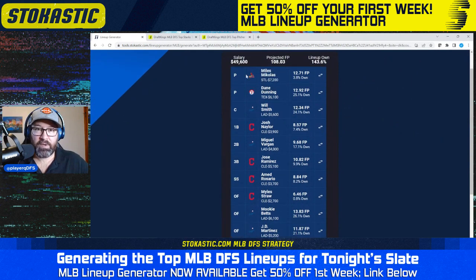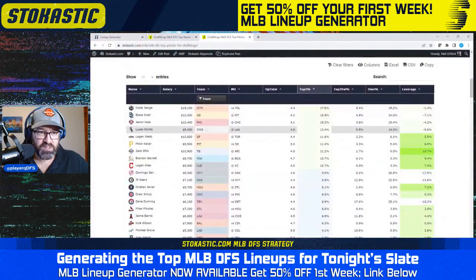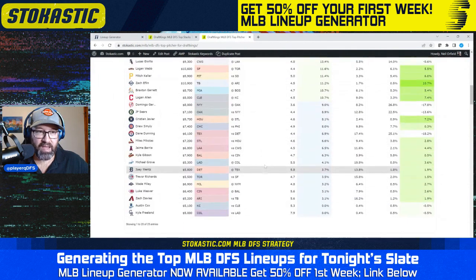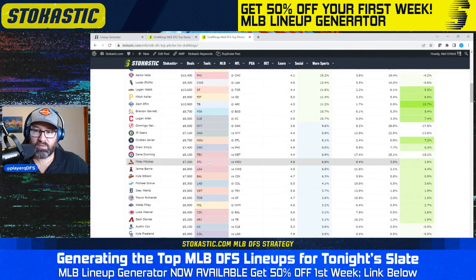Let's start by looking at the top pitchers tool for Myles Michaelis and Dane Dunning. Michaelis at just 4% ownership. Neither of them top of the board — Dunning is kind of middle of the pack, with a 7% chance of being a top two pitcher. He does have a great matchup with Detroit and a 17% chance of being a top two value pitcher. Michaelis is right below him. Both are not very expensive — just $6,100 for Dane Dunning and $7,200 for Myles Michaelis — so they kind of allow you to pay up at bats.